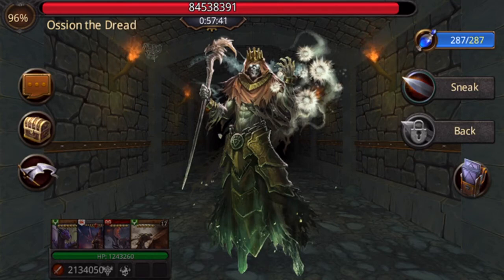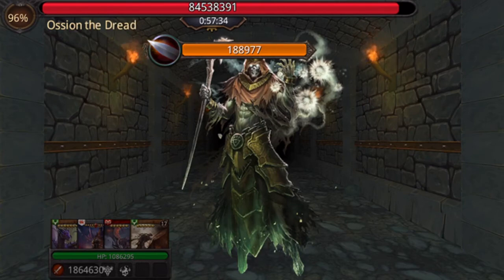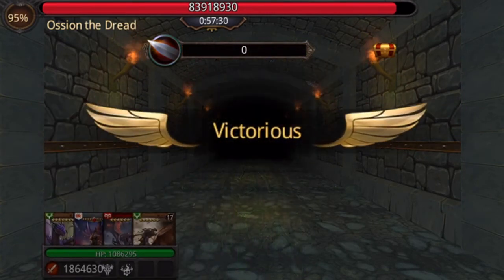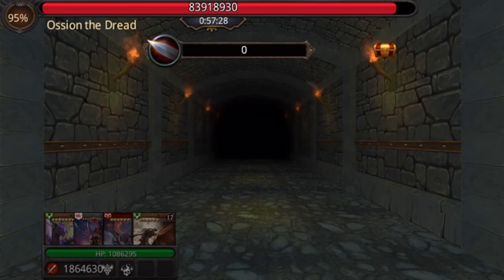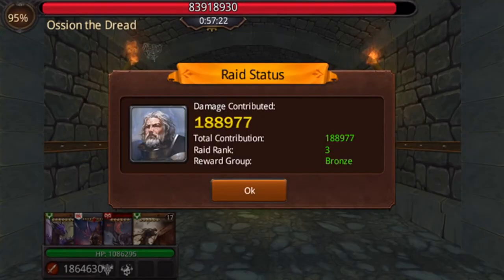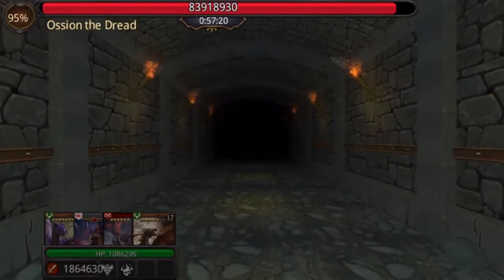Guild raids are nice and you can get some decent rewards. This is one of two places where you can get golden donkeys consistently outside of city events. I just did my first attack. We got a one-star brown donkey, some charms and a summon ticket. It tells you your damage and gives you a little report.